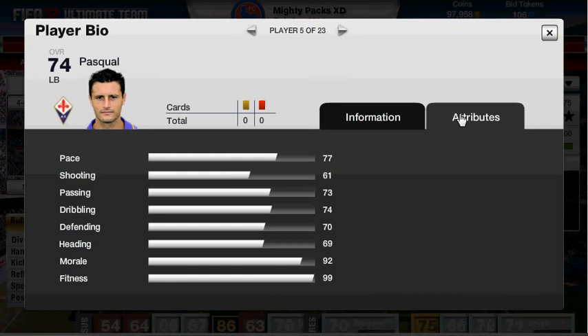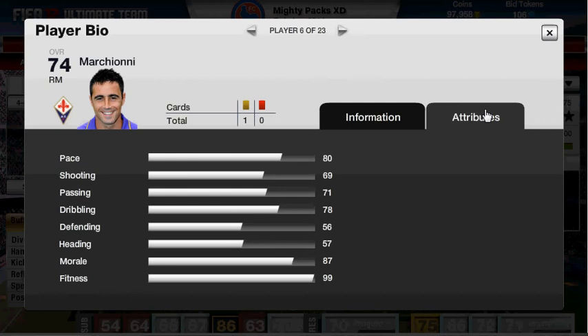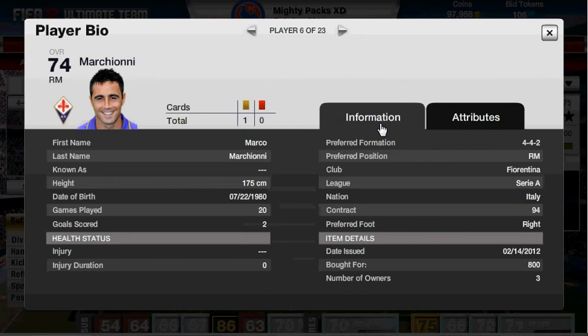Onto the right mid, we've got Marcioni — or however you pronounce it. His shot's pretty good as well. I bought him for 800 coins, which is a bargain. He got injured so I bought him for one — that's why he's only played 20 games for me, with 2 goals. He's really good at long shots. His stats: 80 pace, 69 shooting, 71 passing, 78 dribbling, 56 defending, 57 heading. He plays better than what his rating suggests, though I find him a bit on the slow side.